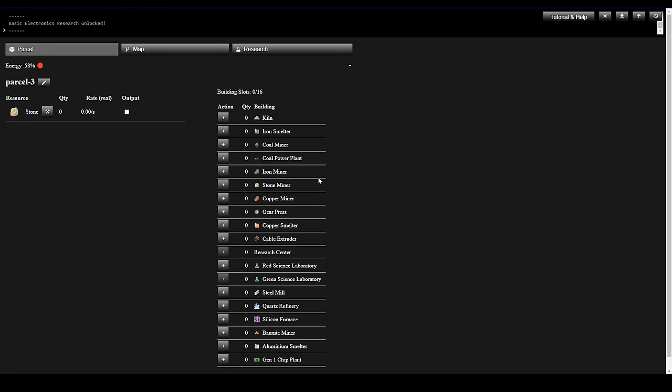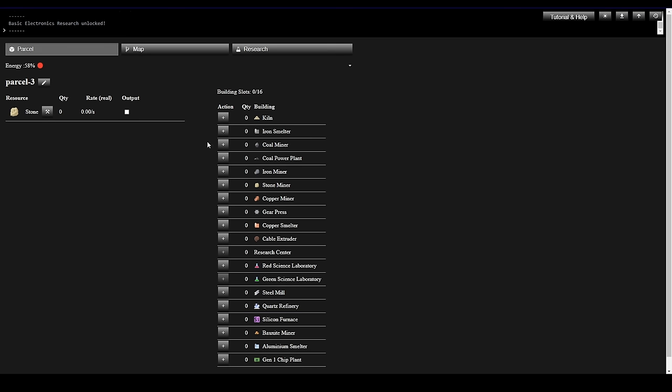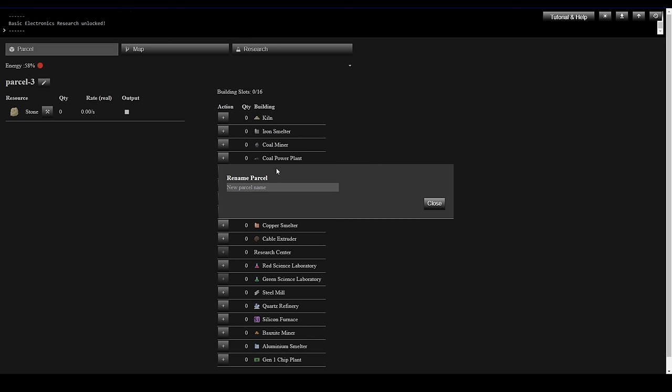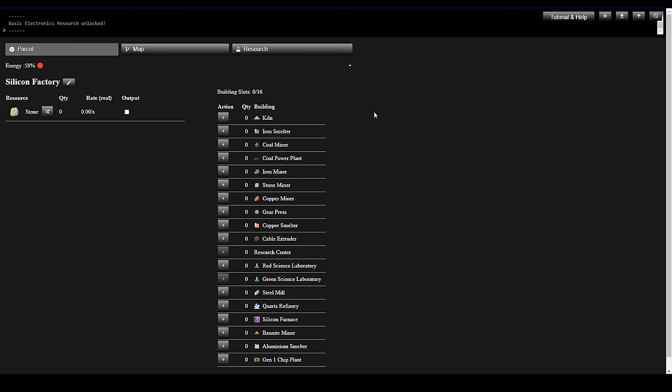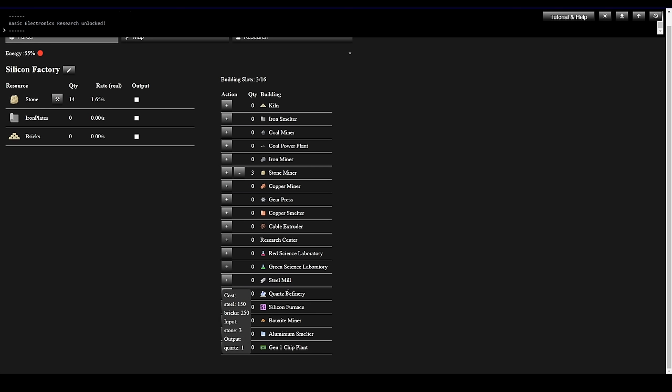Now we've got a bunch of resources at Headquarters we can use to build. We want this factory to kick out Silicon — let's call this Silicon Factory. We need Stone, then the Quartz Refinery to take 3 stone and spit out Quartz. Let's do 2 Quartz Refineries and 6 Stone Miners. The Quartz Refinery doesn't need fuel, so now we're getting Quartz. The Silicon Furnace is going to need Coal though — we'll need a Coal Miner. The Silicon Furnace is one-to-one with our Quartz Refinery: takes 1 Quartz every cycle and spits out a Silicon.